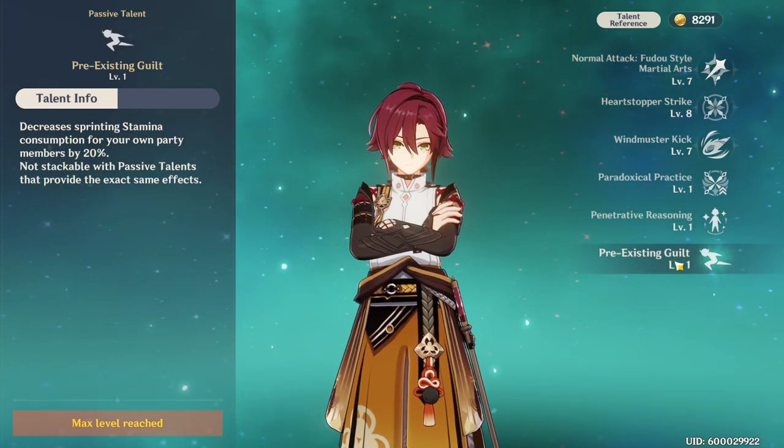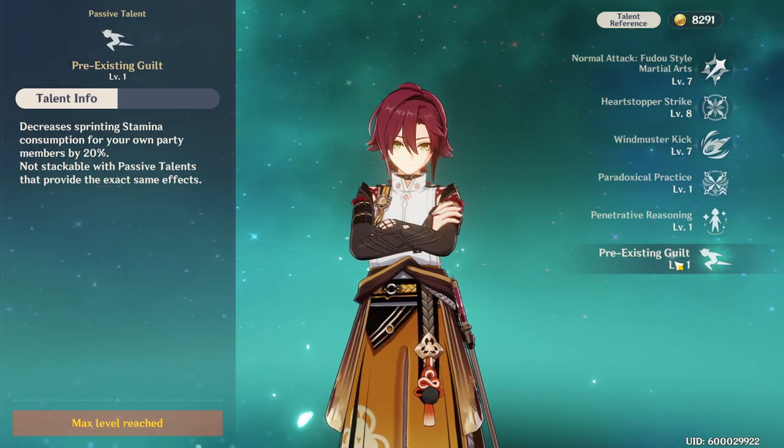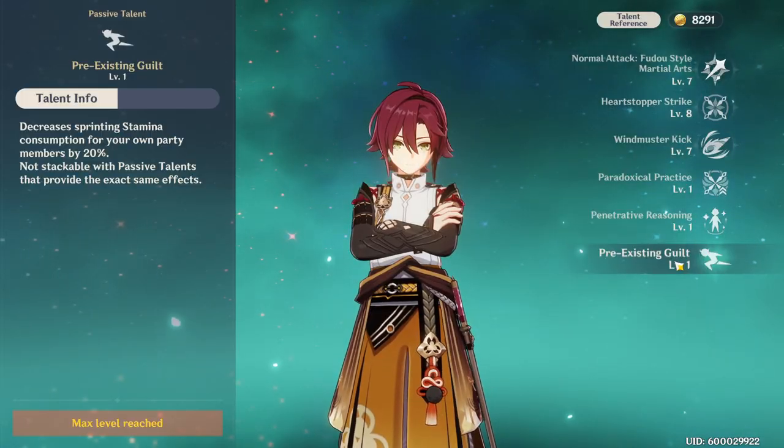He also decreases stamina consumption for your party members by 20%, which is always a very nice passive talent. It's very good for overworld exploration, saving you some stamina on your dodges — oftentimes giving you an extra dodge or two.